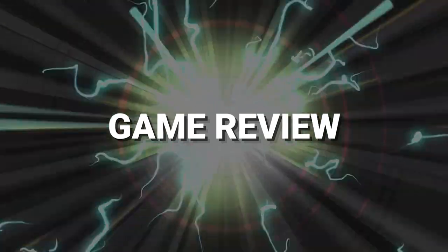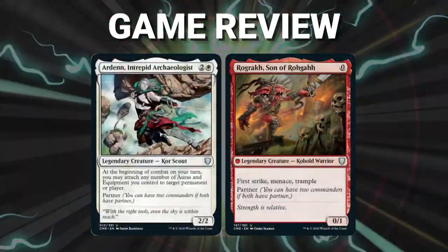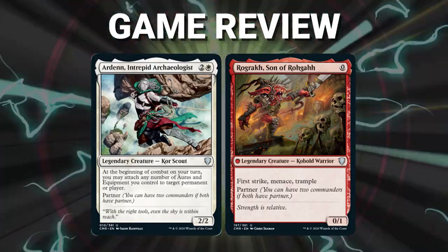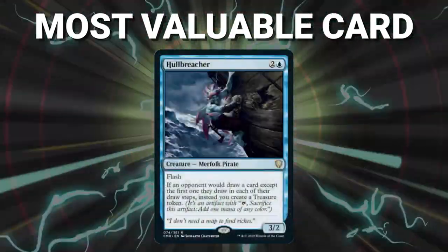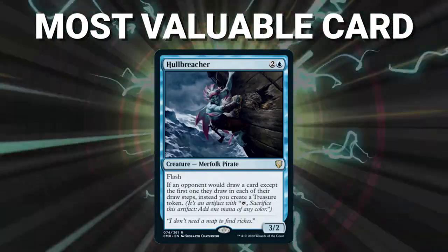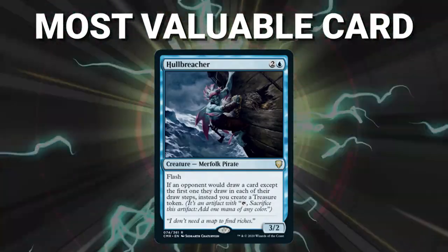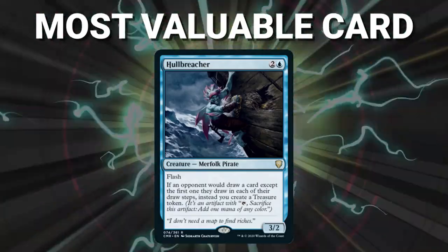Ladies and gentlemen, what an unexpected and swingy game. Congratulations to Mike on his win. The Boros aggro strategy survived the early and mid game and was able to close it out with combat beats. The most valuable card goes to Hullbreacher — this card single-handedly stopped Zak in his tracks and was the focus of the game for the following turns. Cards like this, and Notion Thief, are complete game warpers in CEDH and are must-kill targets for your opponents.